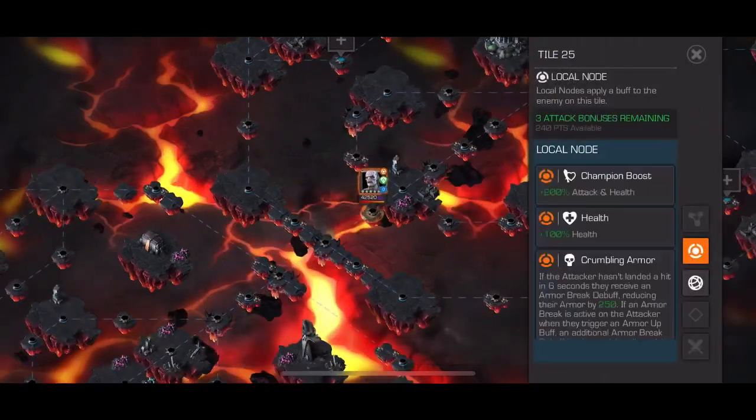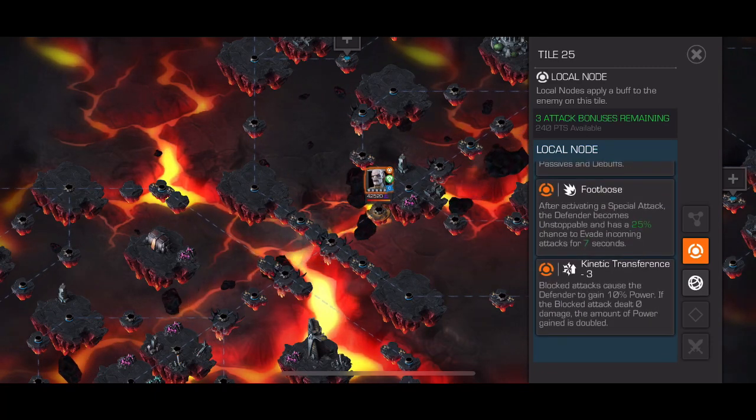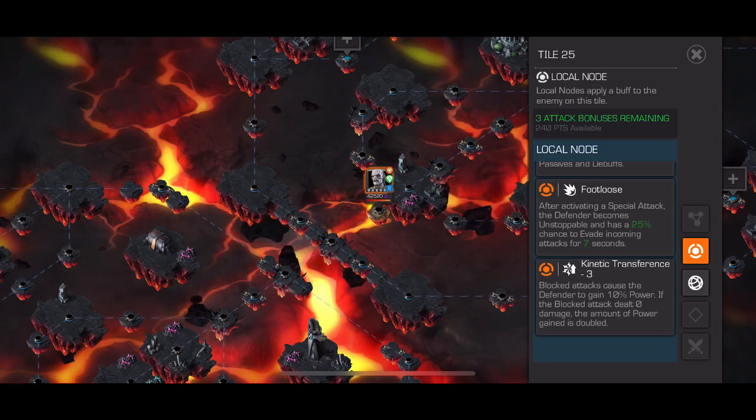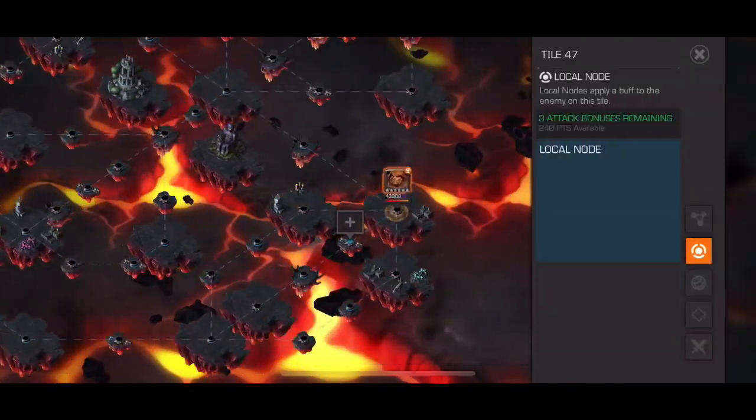Maw on Footloose — with Human Torch banned, maybe a skilled Tigra player, or just Quake it. Path six is manageable after the boss goes down.